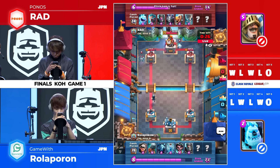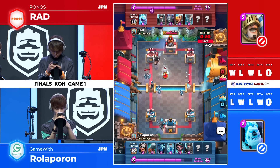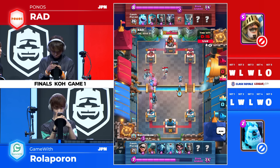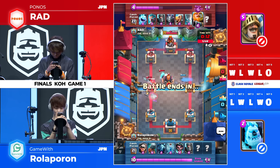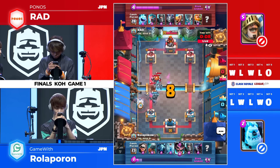Rad did activate the king tower, but because of all the dash charging damage, it's not going to be the most significant king tower activation in this game. That's very true. See the minions — from that ice wizard going down. There it is, it is the RG here — so a little bit different than that 2.9.